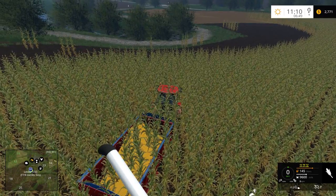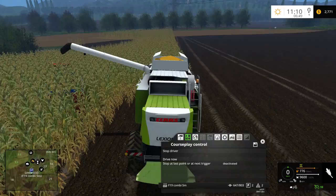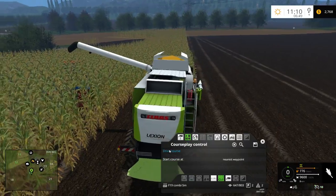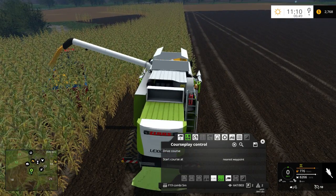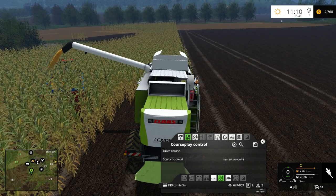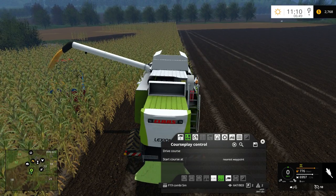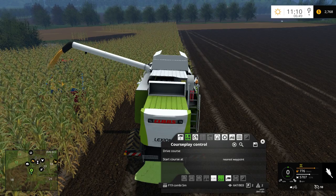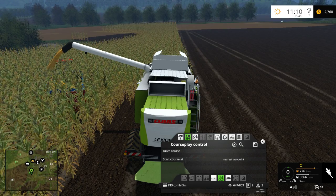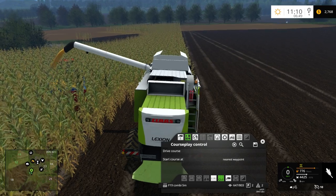I have to admit this is pretty cool looking corn. I have to stop the driver and then manually do it — that's the one unfortunate thing about this combine. If you hire a worker, not a problem. But as soon as you want to use courseplay, it doesn't automatically like to unload it for some strange reason. But this is the way it is.